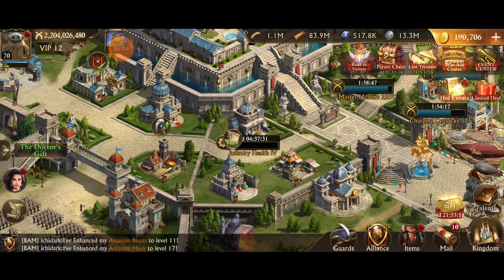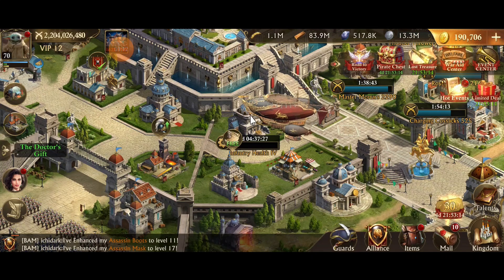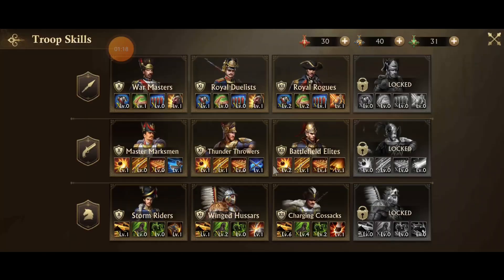First, how do you unlock troop skills? You have to be castle level 30. When you do unlock them, inside your academy there's a troop skills button, and when you click that it brings you into the troop skills pane. You've got all these different badges for infantry, distance, and cavalry.